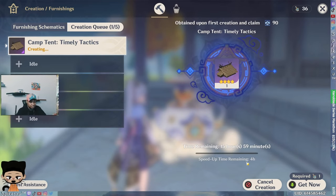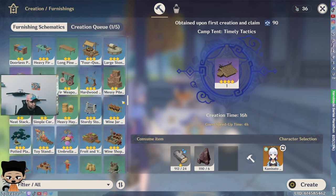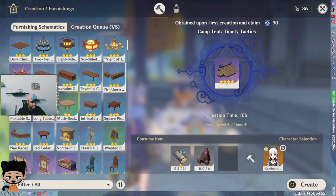You can speed crafting up by bringing people into your world, but you don't have to worry about that. Just do it as you're playing the game — go in every day, find a random one you haven't created yet, create it, and leave it alone. Come back later and next thing you know you have a whole bunch. That's basically what I did when the Serenitea Pot first came out.